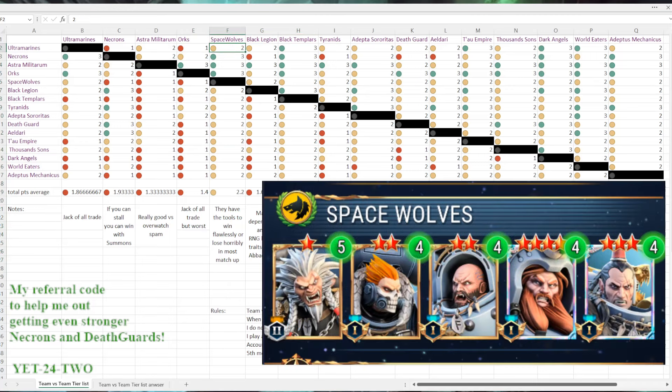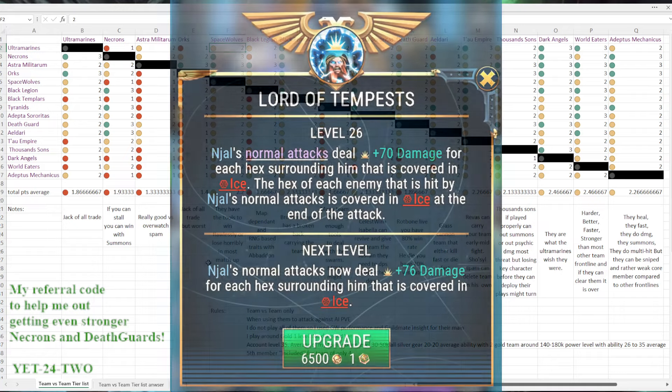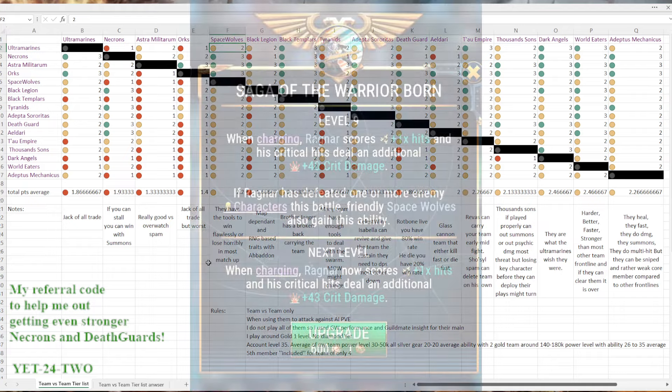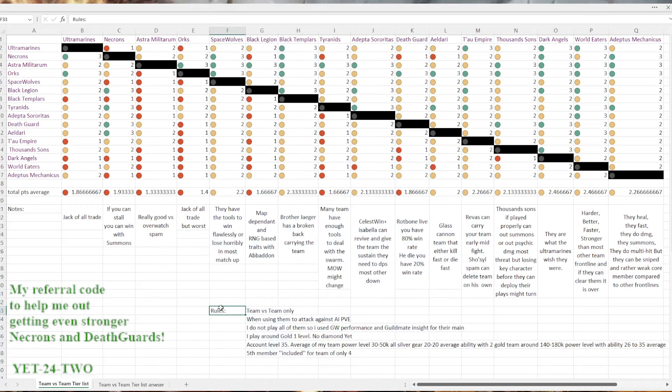Space Wolves are one of my latest teams, still working with them. From what I've seen, they don't have any bad matchups — it's always a toss-up depending on whether you can put enough ice for Nagel to do damage, whether Nagel gets sniped, whether you have access to the backline with Jark, or whether you get a kill with Ragnar so everybody deals more damage. They have the tools to win flawlessly if everything goes right, or to lose if Ragnar gets sniped and Ulf is taken out. Positioning and map are key, but they're a better version than most Space Marine chapters.